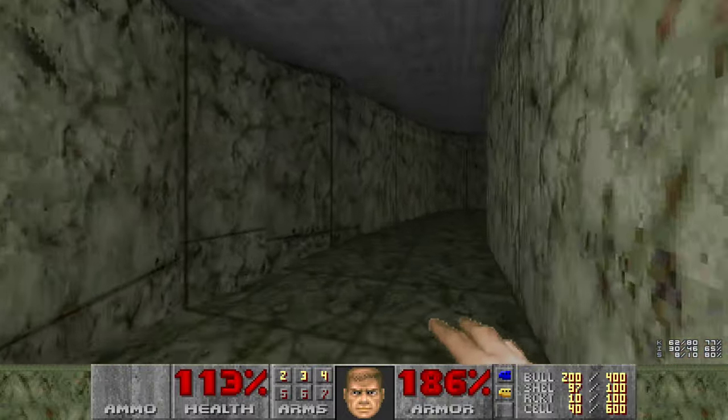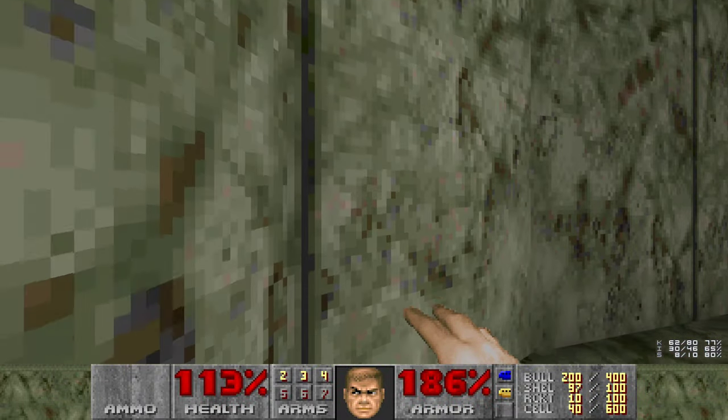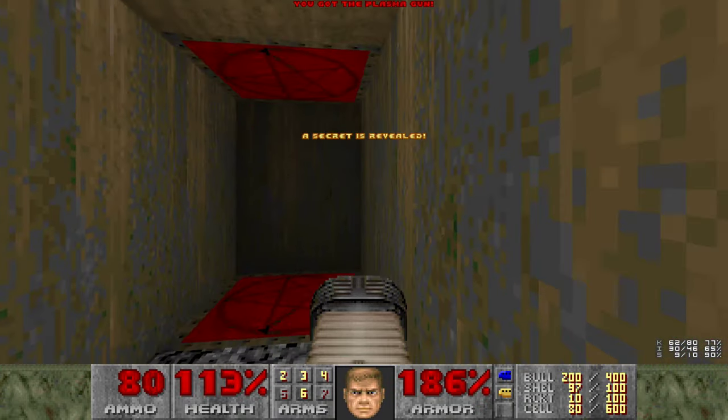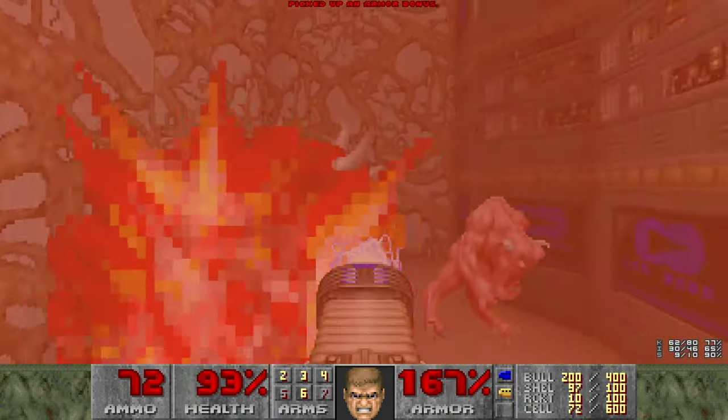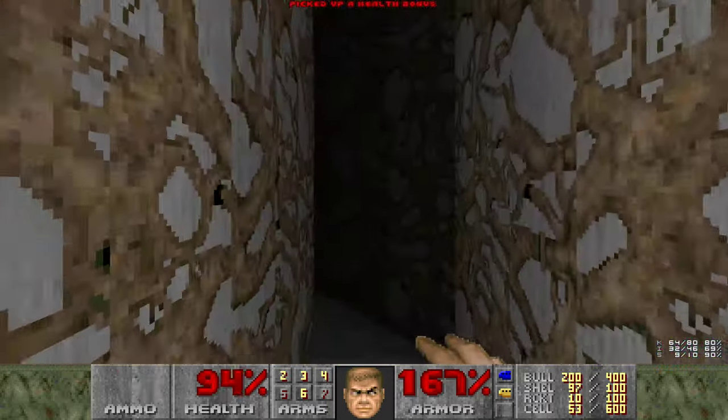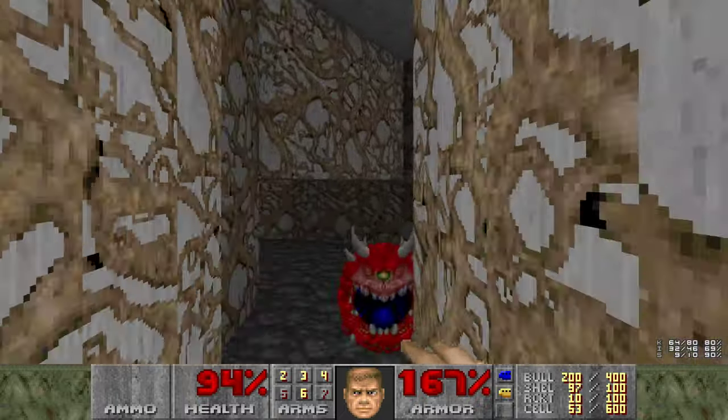Alright, that's all we got to do in that area. Let's go grab ourselves the secret plasma rifle. I'm not sure which imp we woke up actually, but we're going to go ahead and take the back route here. Who shot me? Alright, let's get on down.